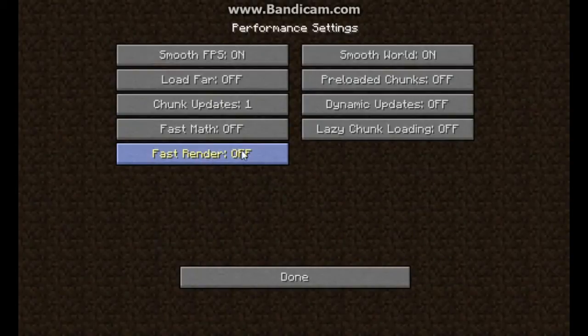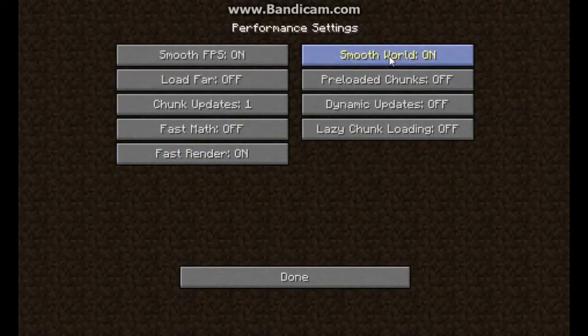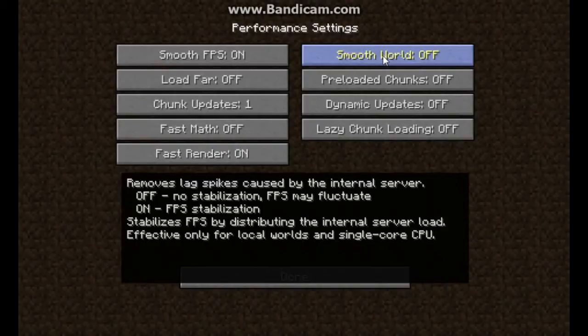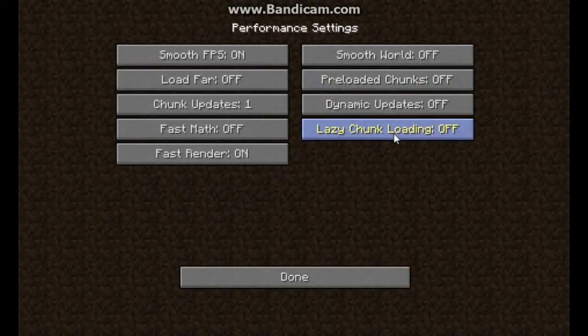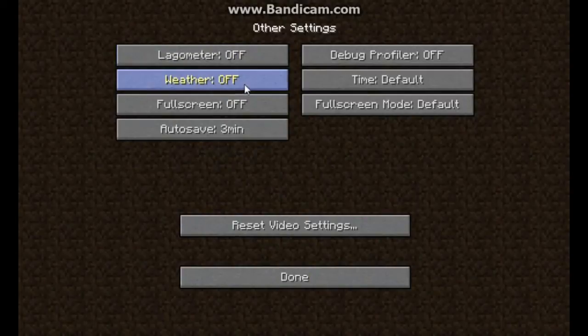Fast Math — leave it off. Fast Render — set to On, because we want fast rendering enabled. Smooth World — keep it on for frame stability. Pre-loaded Chunks — Off. Dynamic Updates — Off. Lazy Chunk Loading — Off.